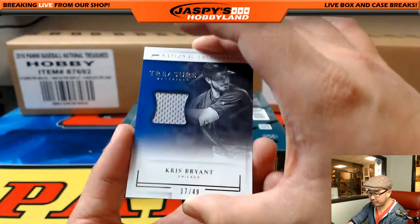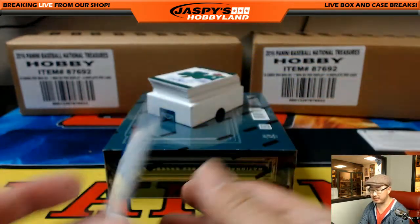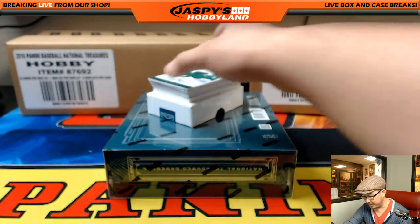And from Chris Danielson to Chris Bryant, 17 out of 49 Treasure Materials. Who picked up Chris Bryant? That'd be Don Shockey with the Chris Bryant. There you go, that's a start.